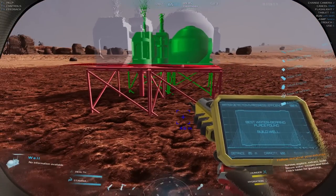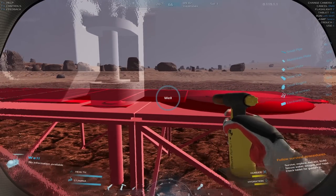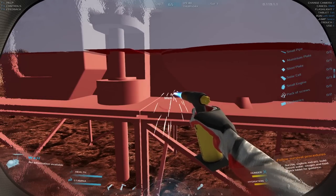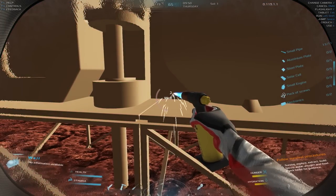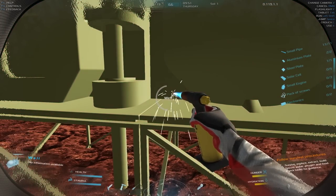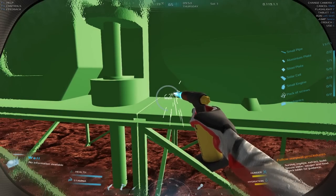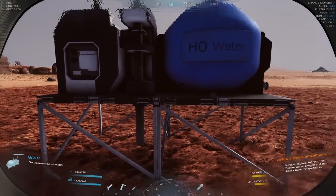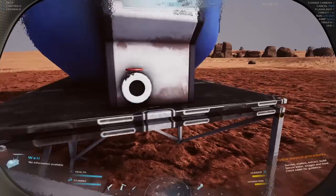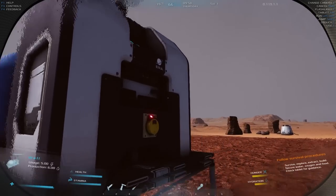Take out your blowtorch — all that stuff from the above compartments is going to be really useful now. There are very specific things I'm looking for at the beginning of this game to cover myself: oxygen, water, food, and power. The water comes out and it comes with a solar panel, so power isn't really needed for it.